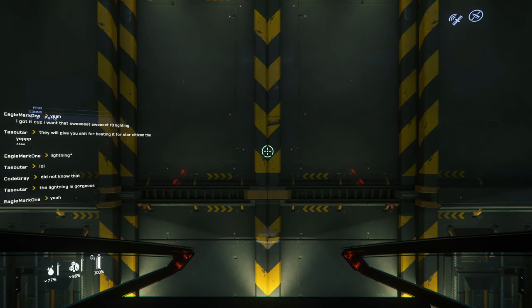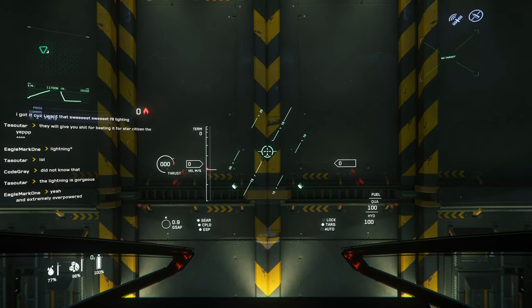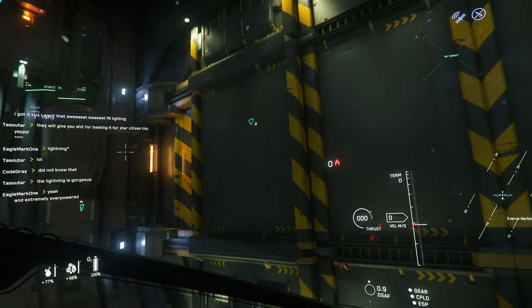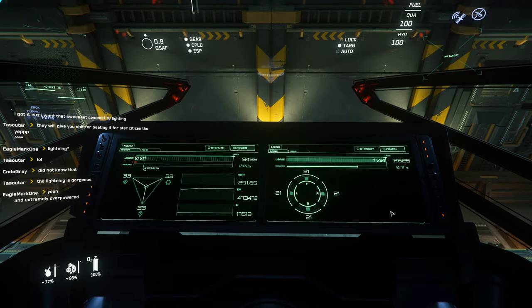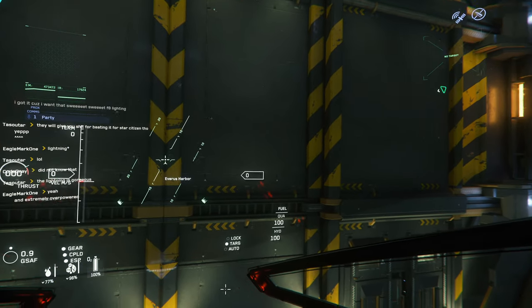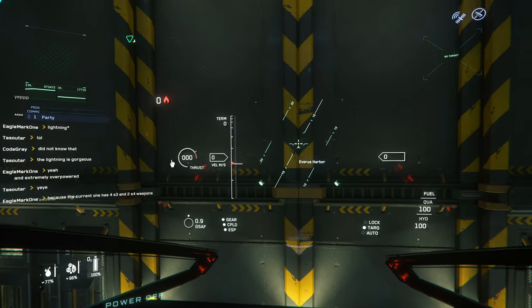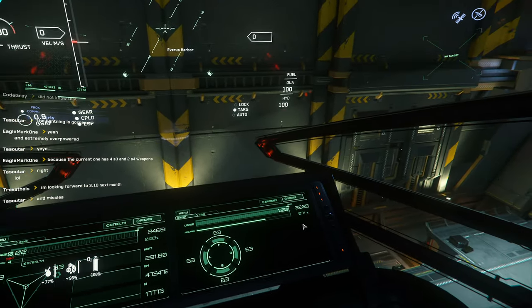So if this is the top story of the bridge, this has got to be the command station — yeah, this is the pilot's seat. Flight ready! The pilot seat only shows power and heat displays. The other seats probably have the other displays — you'd have to have a crew. This one doesn't seem like it's going to be too friendly for a single pilot.